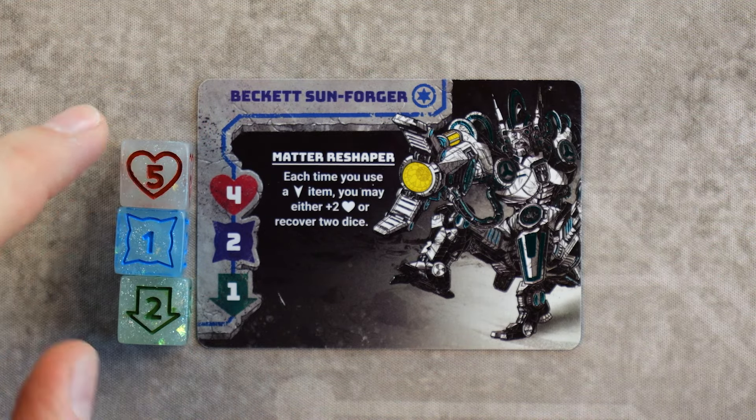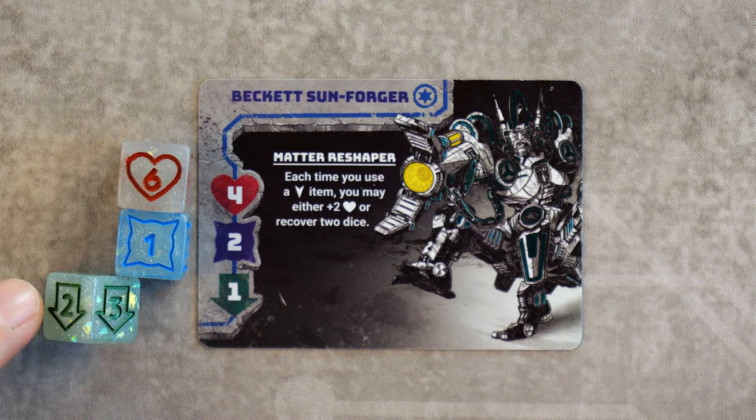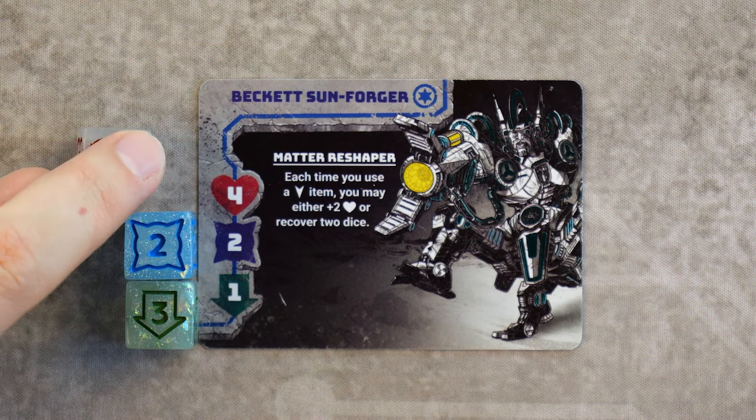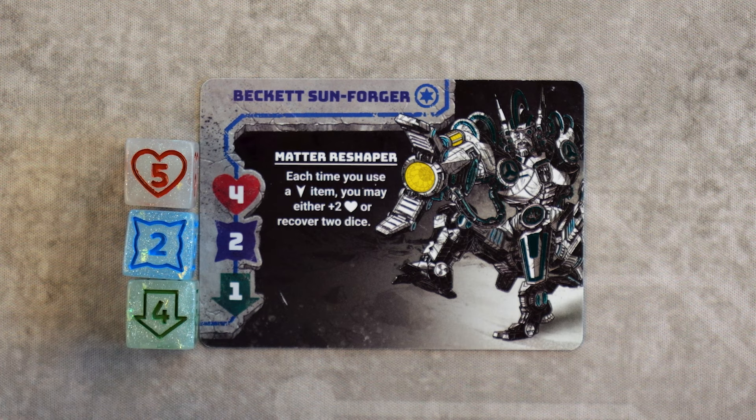Stats are only limited by the number of sides on the die unless otherwise stated on your hero, meaning any stat can only be increased up to six and only decreased to one. The only exception is your health, which can be lowered below one, causing you to lose the game. The stat dice are not rolled.